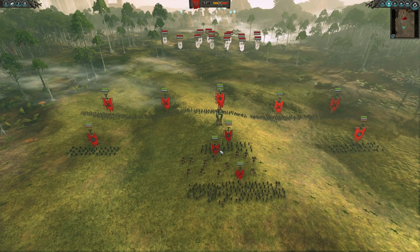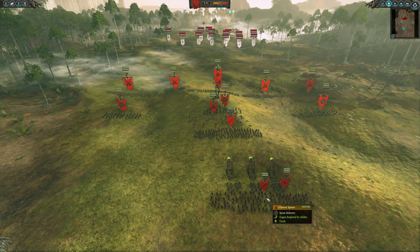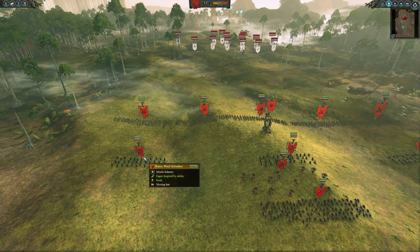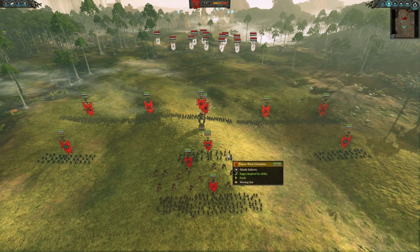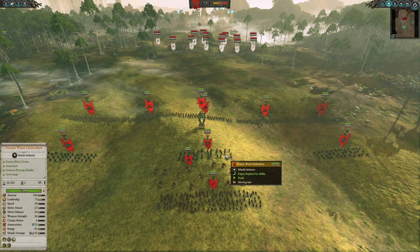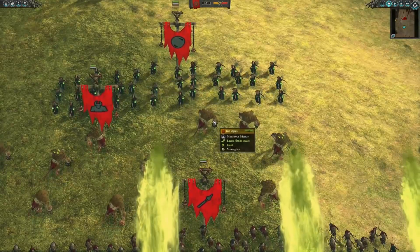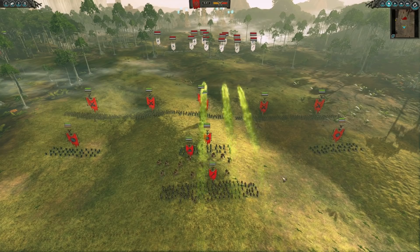So we have here in the back a Plague Claw Catapult that is supplied with Clan Rats with Spears backing it up — good choice there by Corbo. Then three units of Poison Wind Globadiers, the anti-large variant, as we can see, armor piercing and armored themselves, which is pretty great. Then we also have a unit of Rat Ogres and more Clan Rat Spears helping out that mid-back line there.